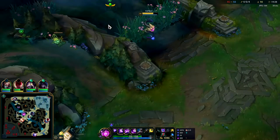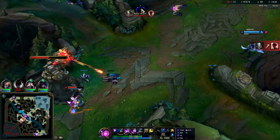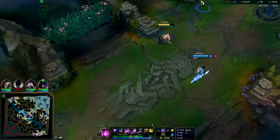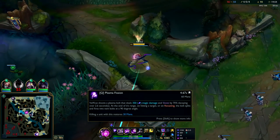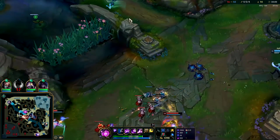We've got the whole left side warded out pretty much. Half her health gone — wish I had R. She tries to run — almost got her with geometry. We have so much mana we can afford to just throw these out like they're nothing. Four-point-five second cooldowns — very very low.